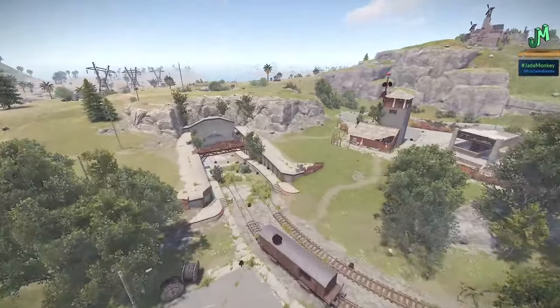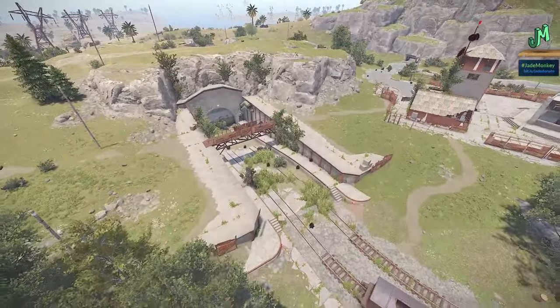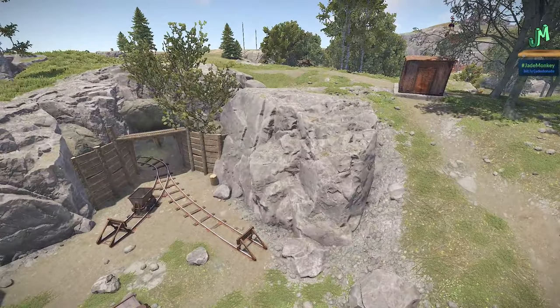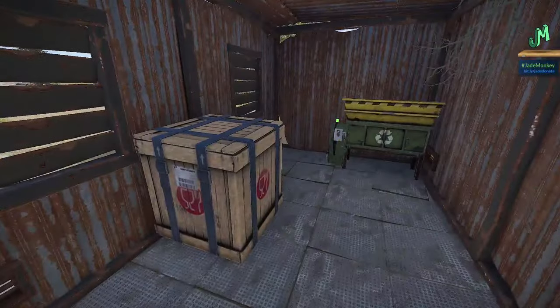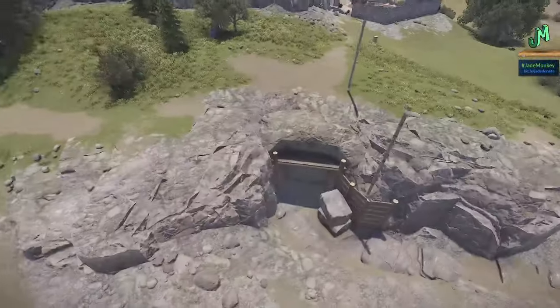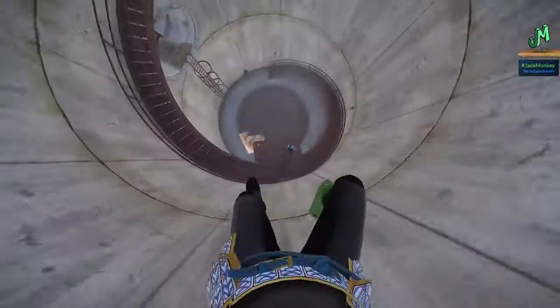We have some main entrances here. This is the main entrance where it gets its name: Military Tunnels. Then we have one of the exits I call the Recycler Exit — that rusty shack on the right-hand corner has a recycler and a food crate. On the opposite side, we have the Sewer Exit, which is really two exits in one: the tunnel side and the top of the sewer.